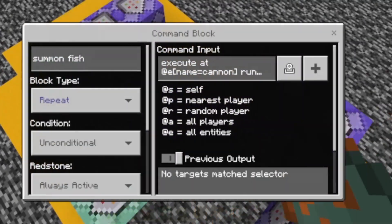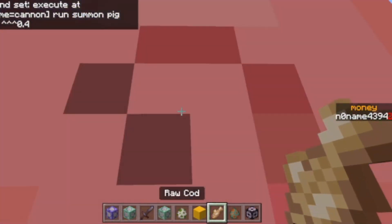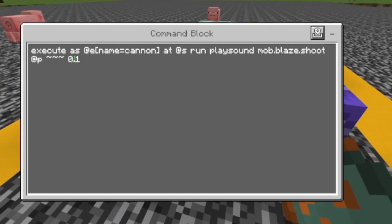Now we will make the cannon actually summon fish that explode — but more about the explosion stuff later. Execute as at e, name equals cannon, run summon cod, bullet, and then these — I don't know how to call those, half triangles or whatever this is. That looks even worse than the fish. I think I'm gonna change this again later. Execute as at e, name equals cannon, edit as, run play sound, mob.plays.shoot, add p, tilde tilde tilde, 0.1.